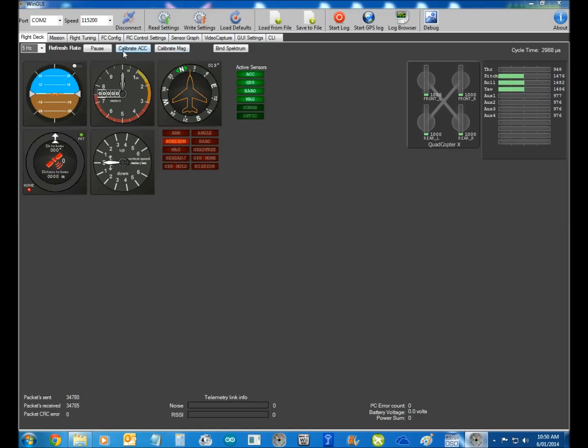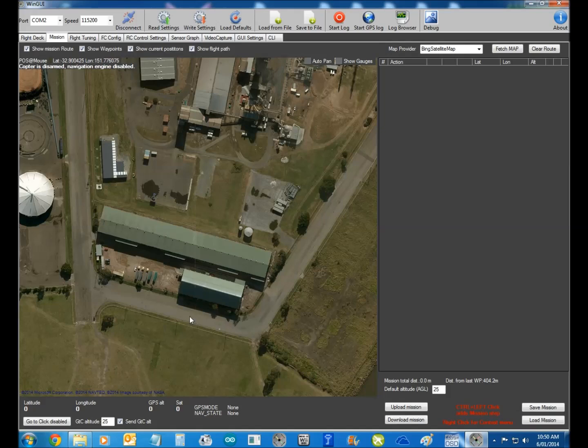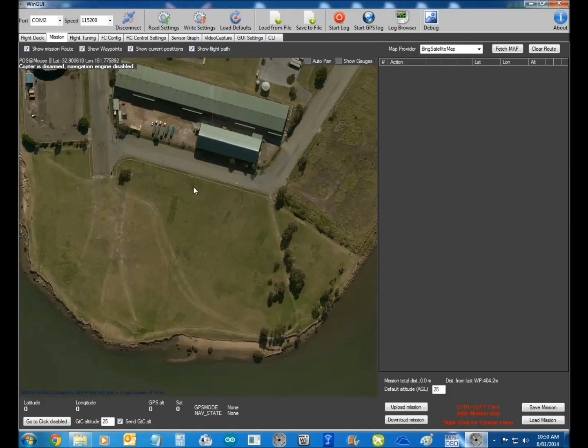So you can calibrate your ACCs here — that'll do that for you. The next thing we'll do is go and have a look at our mission, what Mission Planner does.